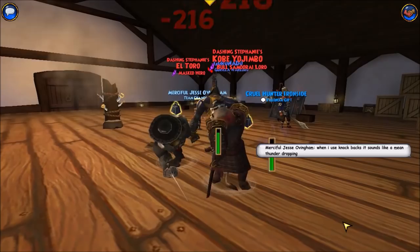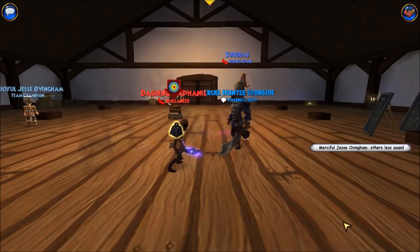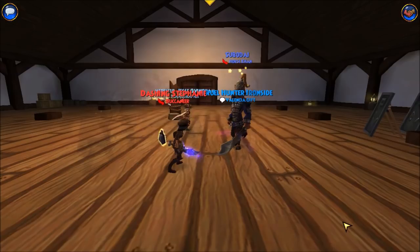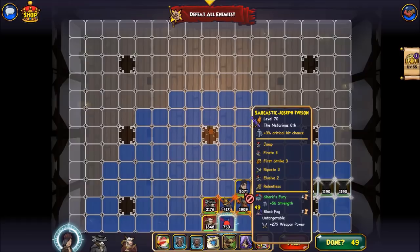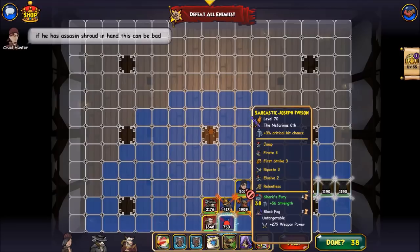Okay, that was a smart way to kill Contessa. Since his pirate is still hidden, what I'm gonna do now is hide and then heal? Or I could also heal now, because he is gonna poison me. He is in assassin shroud.